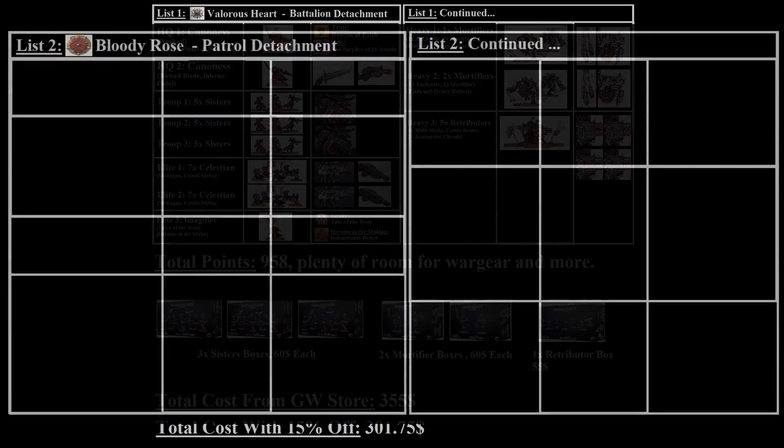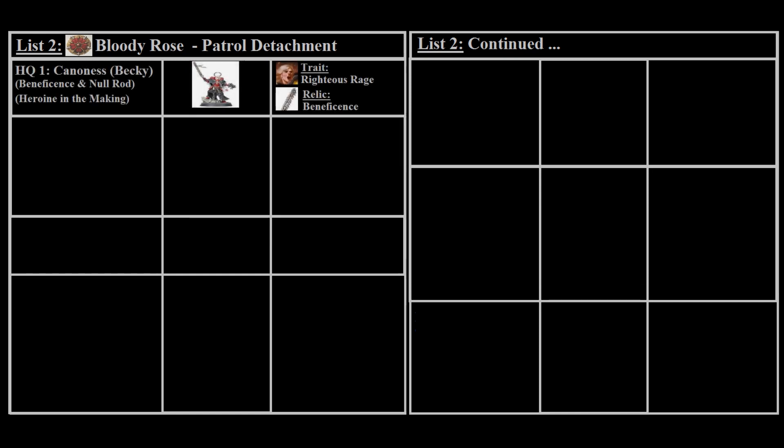For the second list we've gone with a Bloody Rose order patrol detachment rather than a battalion, simply because we have enough options to fill the points and don't want to take two additional troop slots. We save around 110 points on troops, opening up other unit slots. You can always increase this to a battalion by taking two more units of sisters while dropping one other option. For the patrol HQ we've taken a Canoness as our Warlord, giving her a Null Rod, Righteous Rage from Heroine in the Making, and the Relic Beneficence.